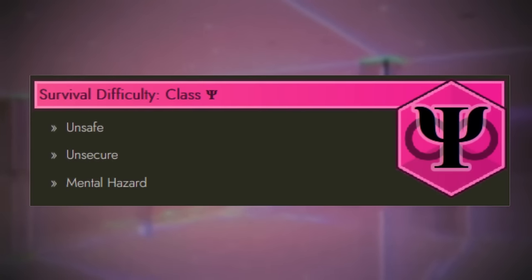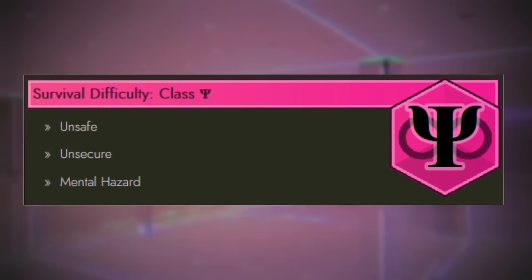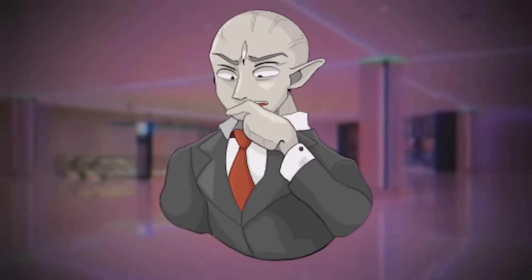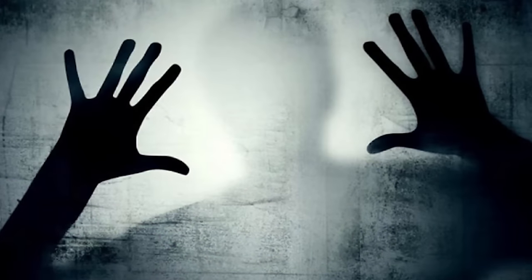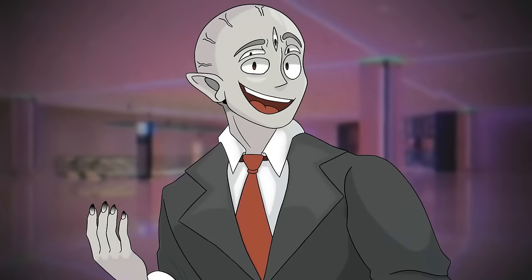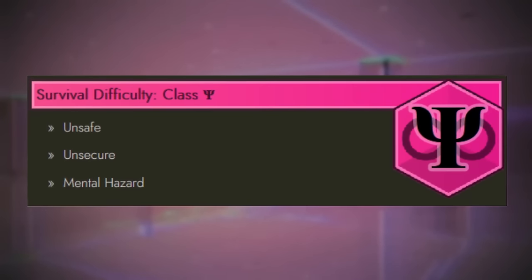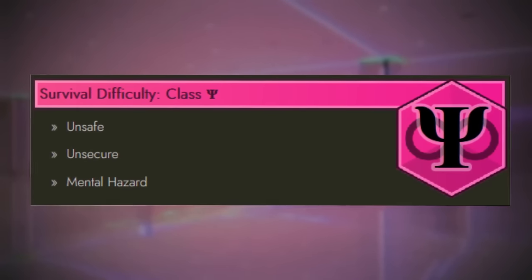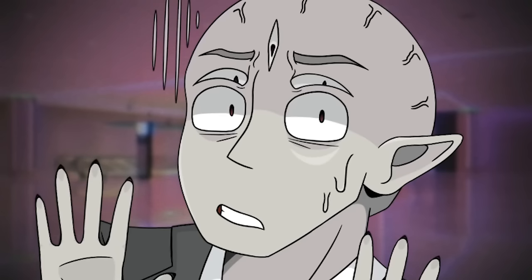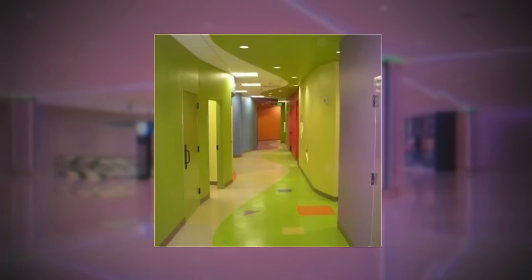Level Negative 22 is classified as Class Psi, which is very unsafe and not secured at all — it's just its own thing. The main danger here is a massive mental cognitohazard. Only levels that are legitimately crazy have this classification, and I think only about five or six levels have it.